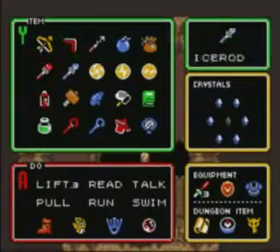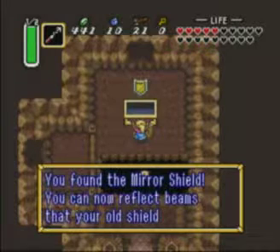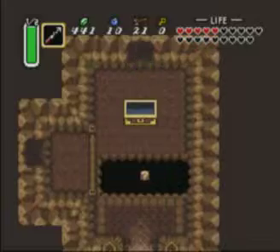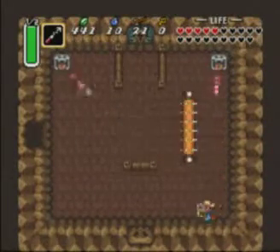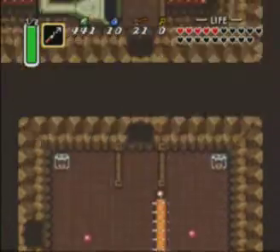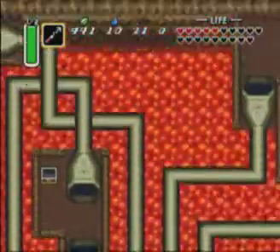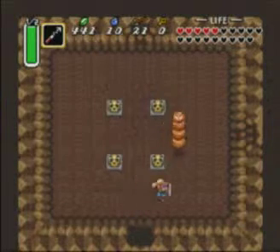You don't have to use the Cane of Somaria here — you can use the hookshot to get across. There you go. Let's have some mirror shield — nice. Look how big this thing is, it covers up my face. But yeah, this shield is actually a very handy defense item. It can block a lot of projectiles, like those laser beams that those eyes shoot at you. You can block those with your mirror shield.